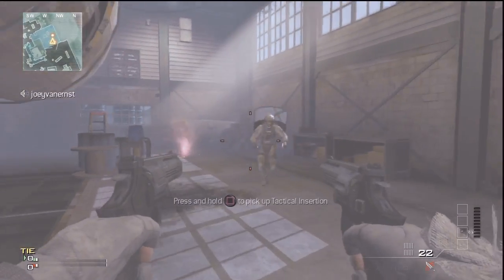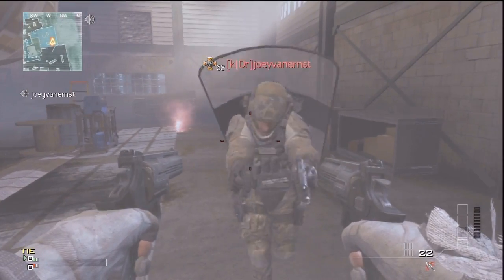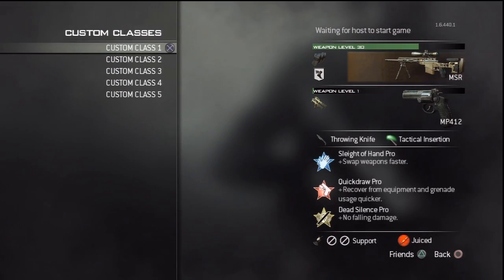Let's first talk about the class you will need to get out of the map. The class you will need is a throwing knife, a tactical insertion, a dead silence and a recon drone. The other things don't matter, but I advise you to take a sniper class and a trick shot class, because you can do a lot of trick shots up there.